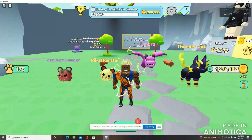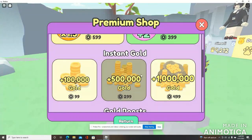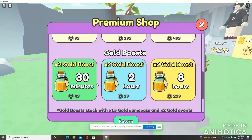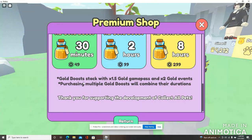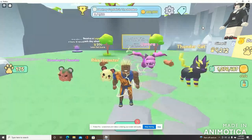Over here you have a potion button which brings you to the premium shop with two game passes. They have instant gold, where you can buy currency instantly, and a gold boost — 2x gold for 30 minutes, two hours, or eight hours. It says the gold boost stacks with the 1.5x gold game pass and 2x gold events. Purchasing multiple gold boosts will combine their durations — so if you get multiples, it's not going to be times six, you're just going to get more added time. It's still only going to be times two.